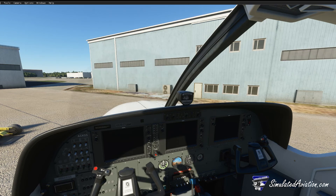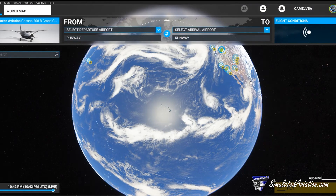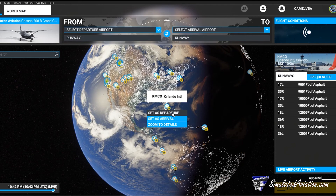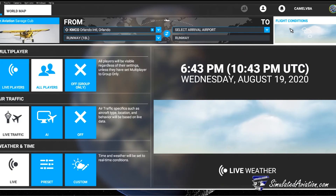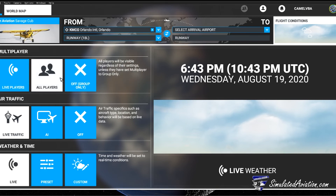Once you have all of your settings configured, you're ready to take off to the virtual skies of Microsoft Flight Simulator. Simply go to the world map, find an airport of your liking, click on the airport, and set it as departure. On the top left we can select which aircraft we'd like to fly, and on the top right we can select our weather settings and what type of traffic we can see. The live players option will show only other players that have the live players option enabled, while all players will show anyone flying on your server region, including live flights in the real world.